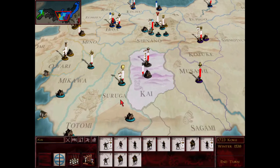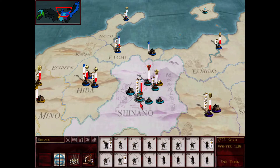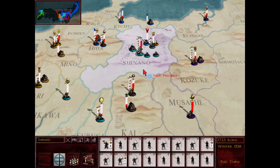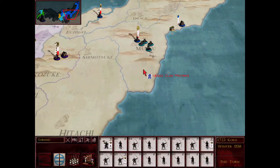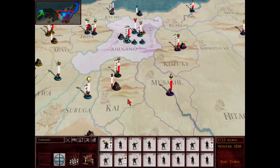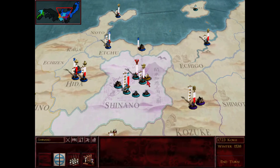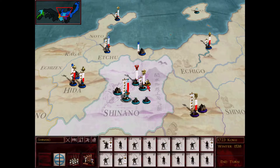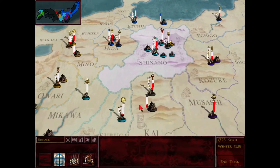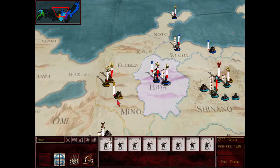I don't want Takeda to come after me in Saruga, and I don't want Yosugi to pile into Shinano. I could win a battle or two, but if they really start piling in on me, I could end up losing that. So I need to get some secret agent Shinobi action going against these guys to give them problems, so they take their mind off of Shinano. My ally has an emissary here in Shinano already — we're already allies, so there's nothing he can do — he's just spying on me.